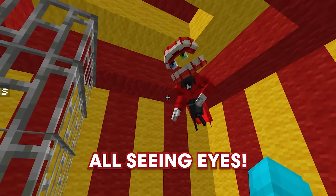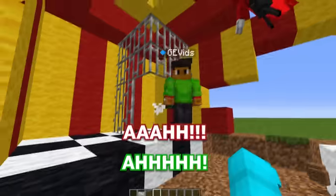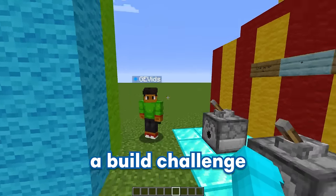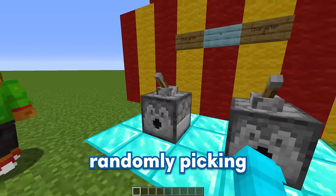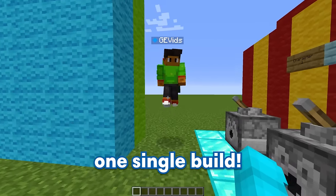You'll never escape from my all-seeing eyes! Don't worry GE, I'll get you out! But Bubbles, what in the world are we doing today? We're gonna be doing a build challenge with a twist! A twist? We're gonna be randomly picking one character from each one of these dispensers, and then combining both of them into one single build!